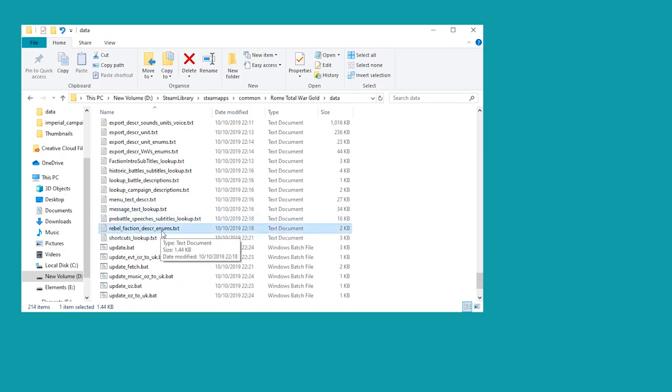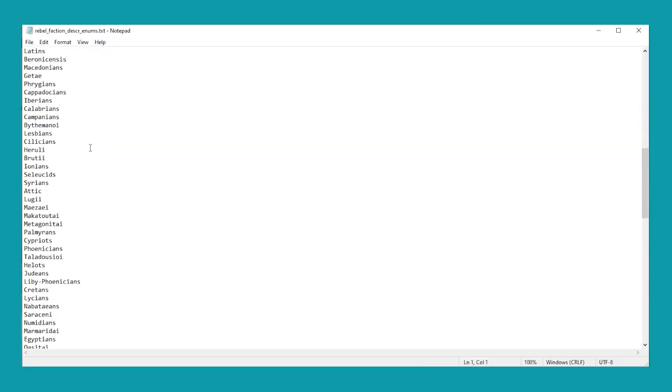There is also the rebel-faction-desca-enems file, which gives you a list of all the different rebel factions - the Helot Rebels, Judean Rebels, Cretan Rebels, Egyptian Rebels, and so on. The previous file refers to the types of particular rebels rather than just regions, so if it's the Thracian Rebels you'll get what that part of the file tells you. This is interesting because while the game only has a certain number of factions - not hundreds like in Crusader Kings 2 - it shows the developers really wanted to give a nod to all the different peoples and civilizations around the world, particularly given Rome was made back in 2004.